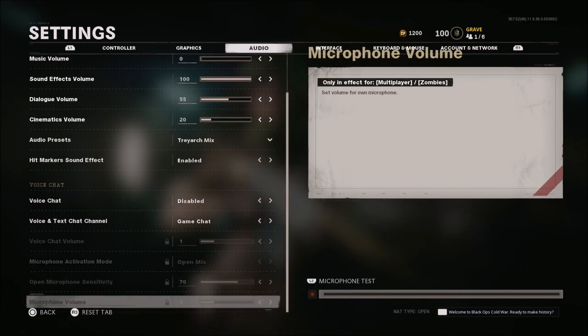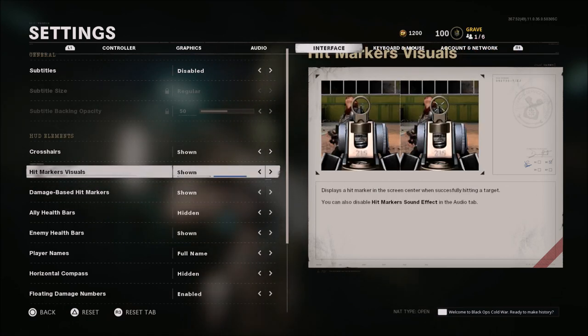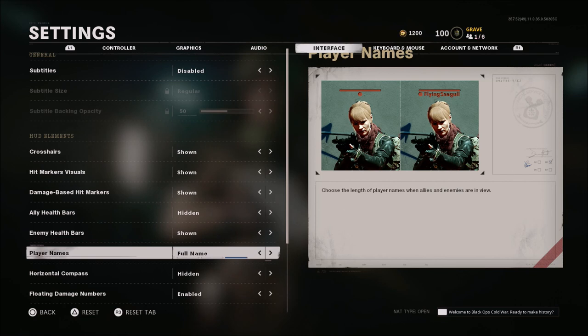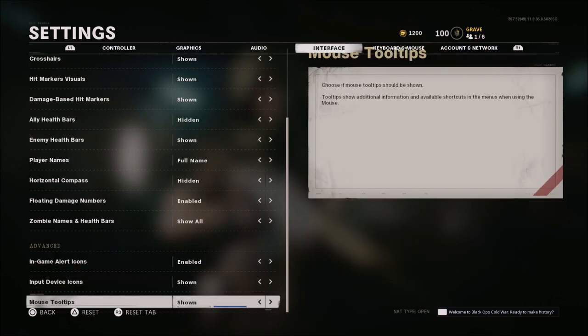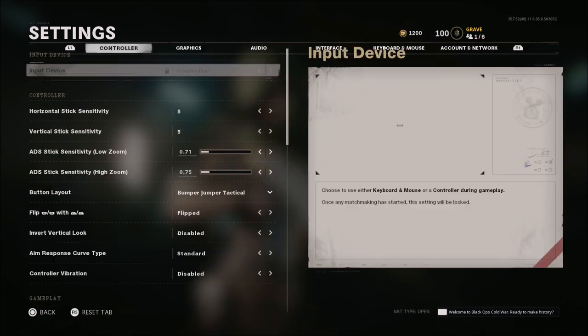When it comes to everything else in this list, nothing has changed — it's all default. Of course everything here is default as well, except for some things you can change in the HUD elements. I do have health bars hidden on my allies and shown on the enemy. Player names is full name. The compass up top I have turned off — in my opinion not really that great in multiplayer now that we have a mini-map back. If you're going to play Warzone, you may want to turn that back on. Floating damage numbers is enabled. Zombie names and health bars — all the rest of this is left to default.